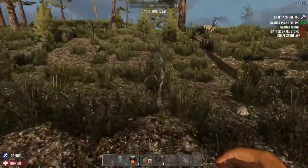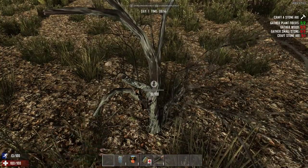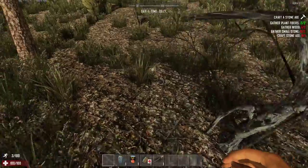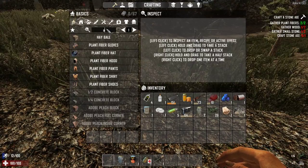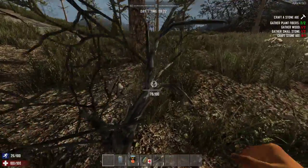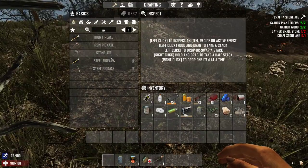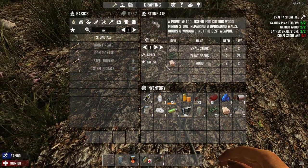For some reason my stamina is not doing good — I have been running quite a bit. We need two sticks and some rocks; we're gonna make a hatchet right out the gate to get stuff going. That's why my stamina is down. What do we need? I need one more wood and I should be good. There we go — still can't make it. One more stone. Okay, here we go.